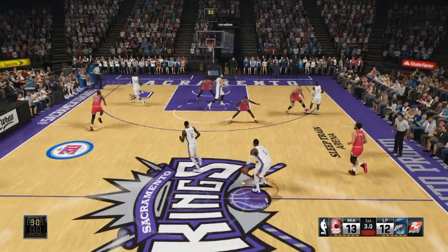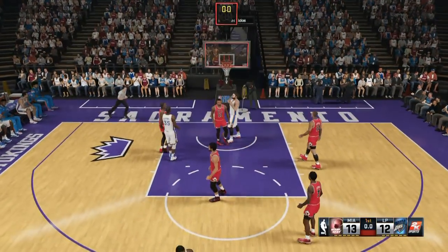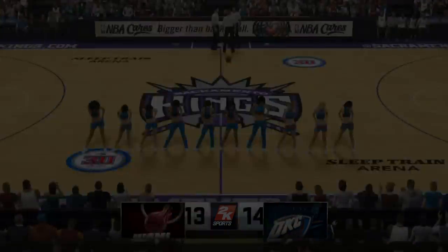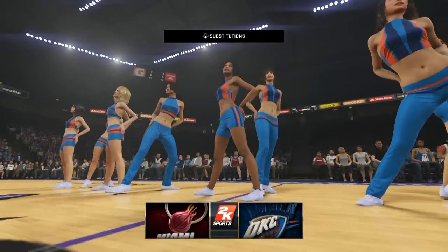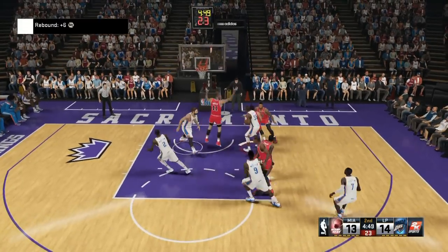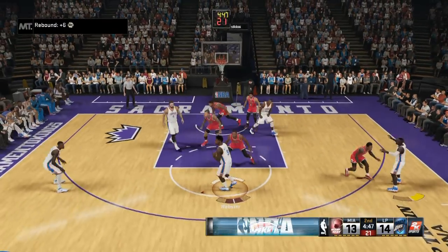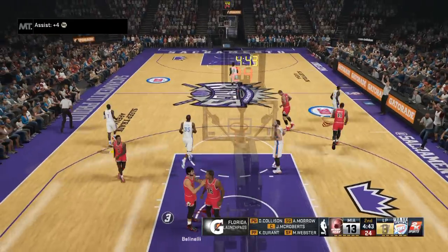My opponent has Brandon Jennings as a backup point guard, Darryl Williams at the one, Joakim Noah at the center — you saw Joakim Noah earlier. His two guard was OJ Mayo, and at the three he had Paul George. How could I forget — Paul George at the three. So he had a pretty solid team, a formidable opponent.